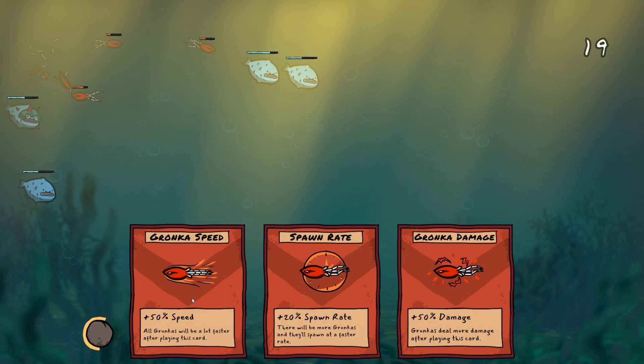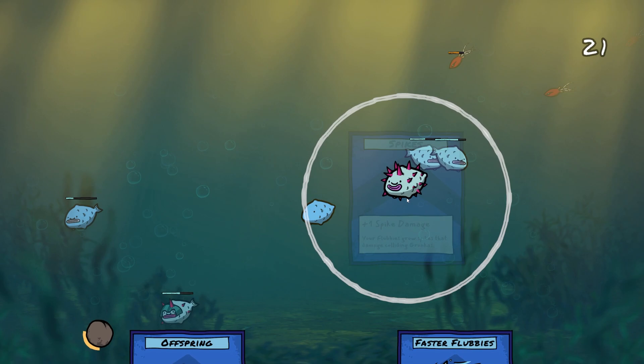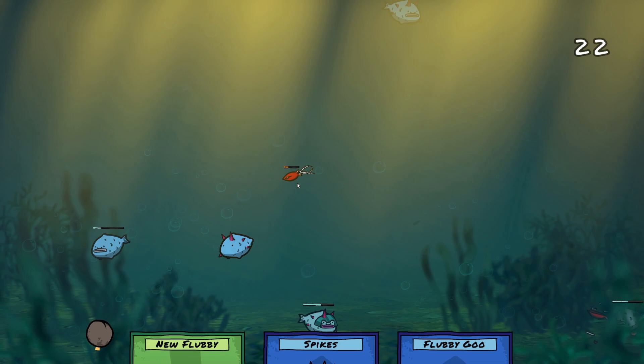We've got some bad cards. Let's make these enemies a bit faster - I think we can cope with faster, as long as there aren't more and as long as they don't do more damage we should be okay. Let's get some spikes on these guys. That should mean if they get touched, yeah, they do quite a bit of damage. We'll then get another new Flubby.